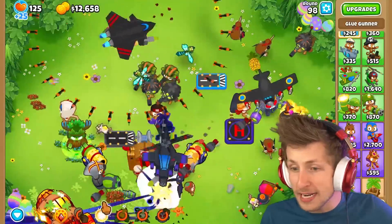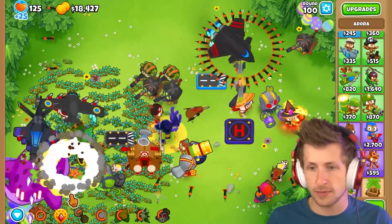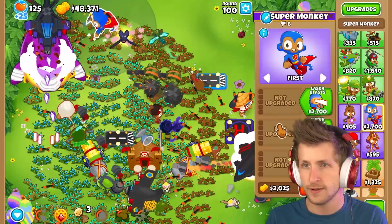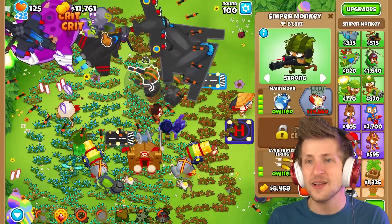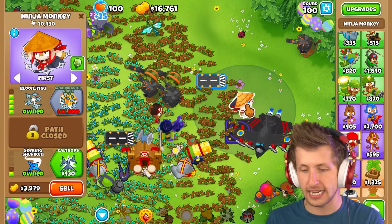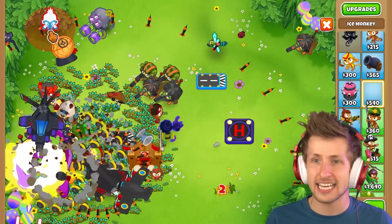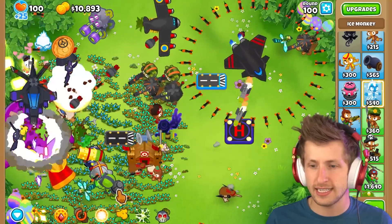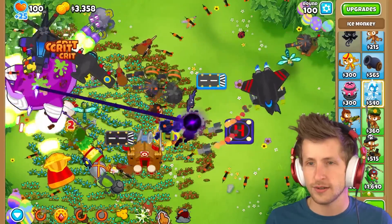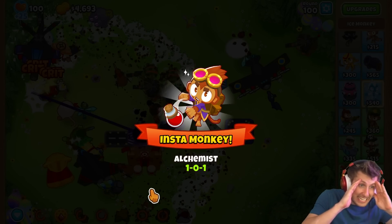Now we're on round 96 — balloon liquefier, let me grab that. Adora's got 170,000 pops. Here comes the BAD. I don't think we can deal with it — wait, sell sell sell! Do I have the ability in time? I won't have the ability in time. The BAD got me! Alright, last time for sure. I can sell all of these towers — they're literally completely out of range. Give me a little ice guy. Put the ball down — snowstorm. I'm gonna wait for the ability. There we go — we broke them! Holy cow, that was crazy. We beat round 100!